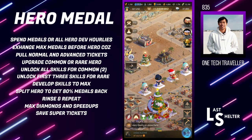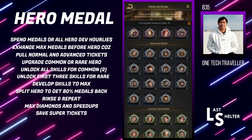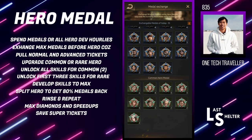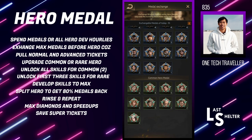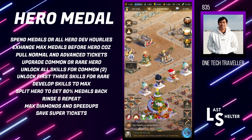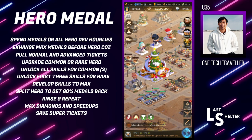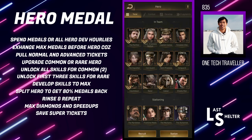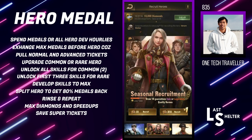I've got 35 exchangeable medals that I can keep cycling through. Once you have split them, you can extend the life of the medals in your inventory until you run out. That is a quick look at the hero trick — very simple. You definitely want to do it when you want to save your super tickets, which are a very important currency for getting the latest heroes in those seasonal recruitments.